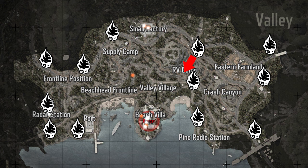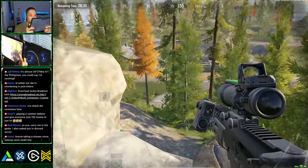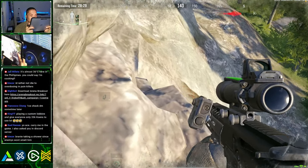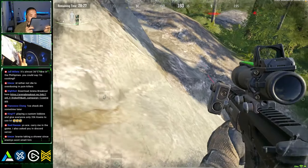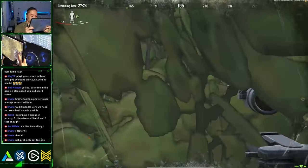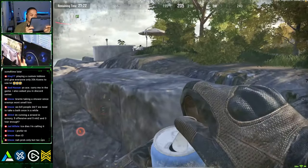Then you have two options. Go to Small Factory, but if that team is already there, be careful as you approach — if there's a fight going on, go for a third party. The second option is to loot RV Camp, then set camp on a sniping hill for a bit. You can kill people very easily from up here, or just use the cliff to scout. If you want close quarter combat, ignore this cliff and head straight for the Villa, taking the east side route to sneak through the flanks to the back.